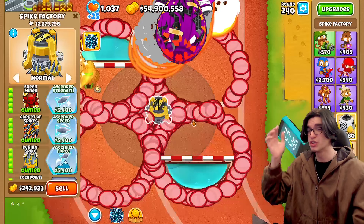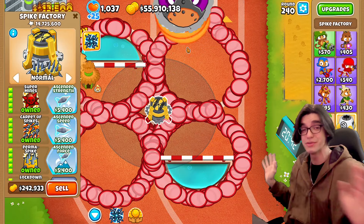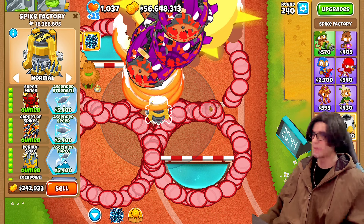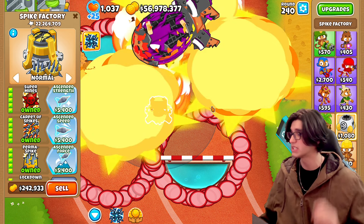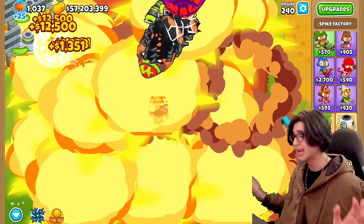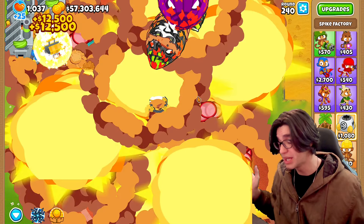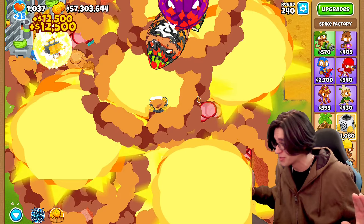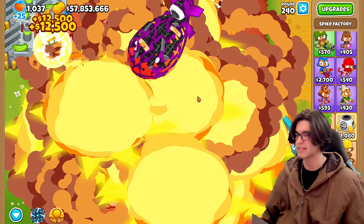Let's try round 240. You're starting to see the BADs getting a little bit stronger — you know how the game scales. While we're waiting, let me know what your favorite path on this 5555 is. Do you like one of the vanilla ones more? Honestly, I really like the super mines. Lockdown is pretty cool — it's pushing everything back — but I'm kind of a sucker for super mines. I used to like perma spike but now I'm on team super mines. Carpet of spikes is like the worst one.